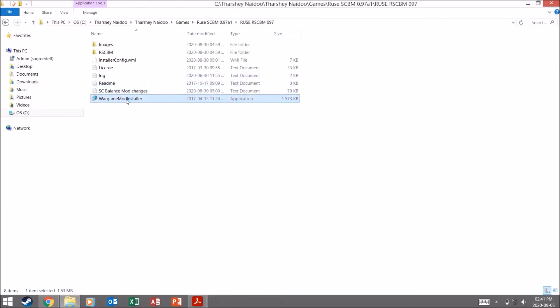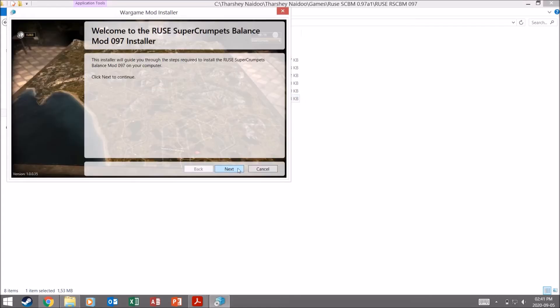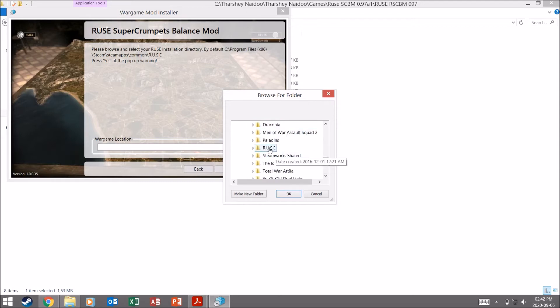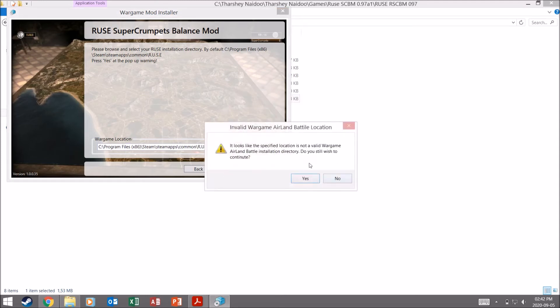Let's close that and go to the Wargame mod installer. Double click it, it will open up momentarily. Go next, then go to Wargame location and browse. Go to This PC, then C drive, Program Files x86, then find the Steam folder, then Steam Apps, then Common, then Roos. It will say 'please browse and select your Roos installation directory' — by default it's C, Program Files x86, Steam, Steam Apps, Common, and Roos. Click on Roos and go OK. It will warn you this is not a valid Wargame Airland Battle installation directory — you say yes. The reason it says that is because you're using the Wargame mod installer, but it works for Roos perfectly fine.